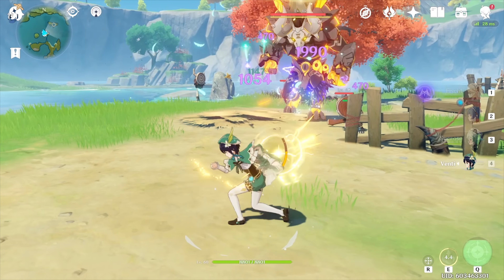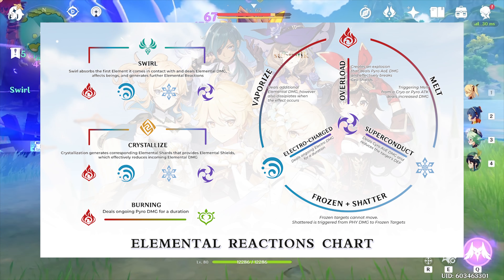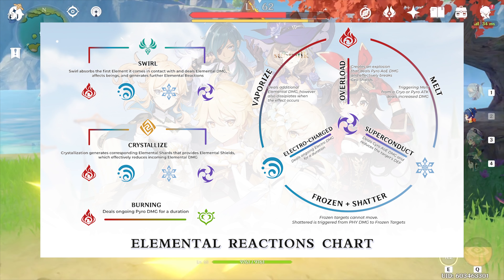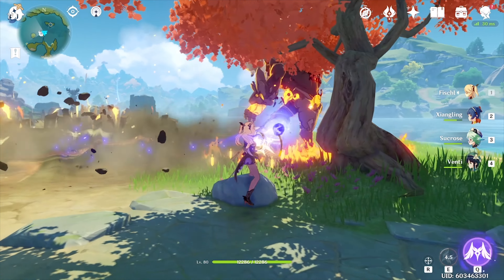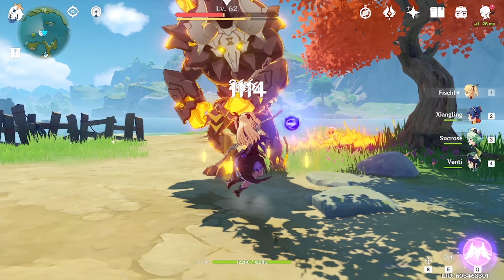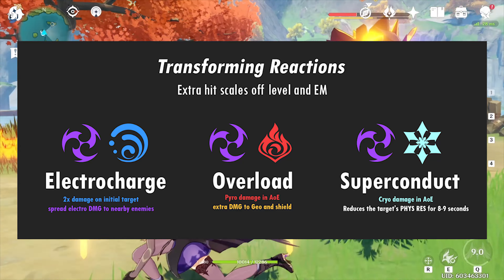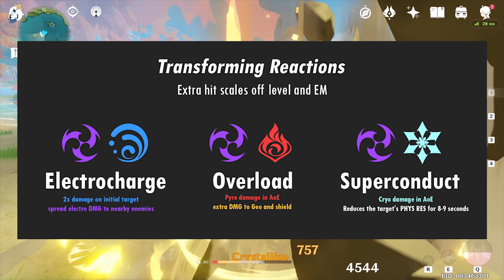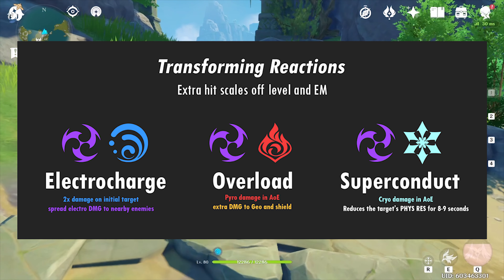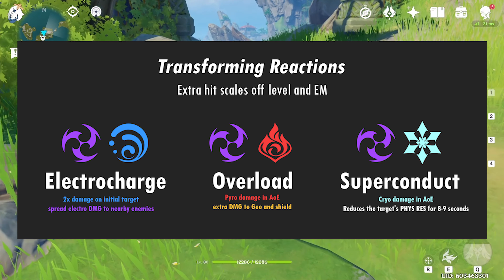Before we even begin picking certain characters to fill into our composition, we need to look at what elemental reactions we want to consistently trigger. I've put up a graphic which shows every elemental reaction in the game, and you should spend some time to figure out what each elemental reaction does. With Electro, we have the potential to pair it with Cryo to trigger Superconduct, pair it with Pyro to trigger Overload, or pair it with Hydro to trigger Electro Charge. Electro Charge helps to deal massive AoE damage, which is something that is lacking in Fischl's damage profile. Overload helps to do a bit of AoE damage while also dealing a lot to the initial enemy. Superconduct reduces enemy's physical resistance, which pairs well with the white damage-centric profile that Fischl tends to play.